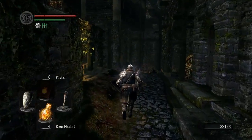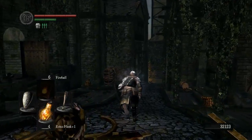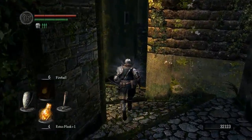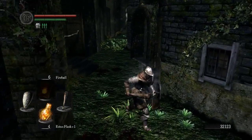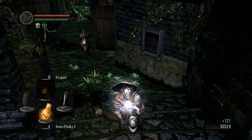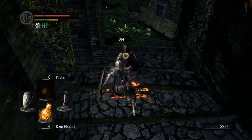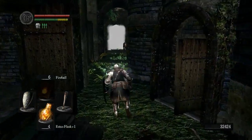Now we can head down towards the Capra Demon. But first, of course, there are some more enemies on the way and there's some more booty. And we like booty. There's kind of an ambush down here, but it's nowhere near as dangerous as the previous one because these guys burst out in front of you as opposed to behind you. However, these guys have some dogs with them, so that's why we're tanked up in Poise gear — because we can take a hit or two and not get staggered. That is why Poise is extremely important.